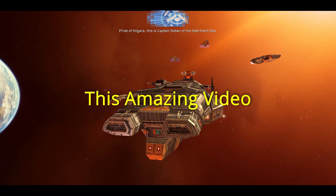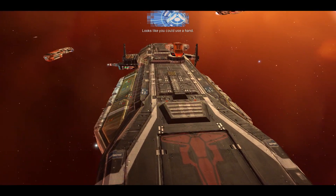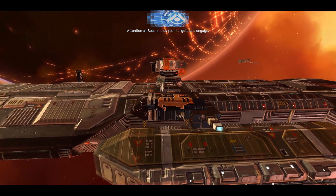Pride of Higara, this is Captain Soban of the fleet Feren Shah. Looks like you could use a hand. Attention all Sobani, pick your targets and engage.